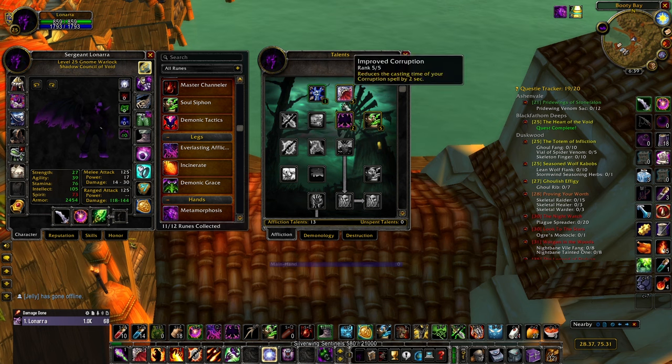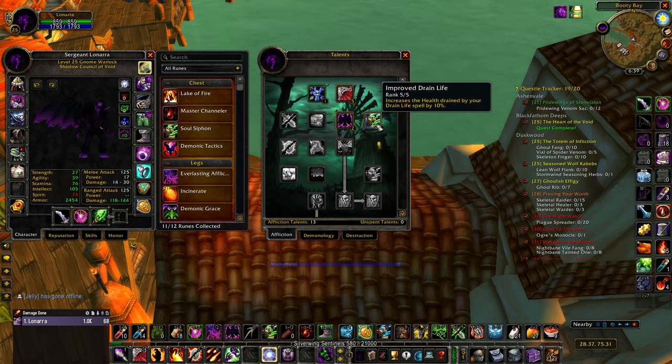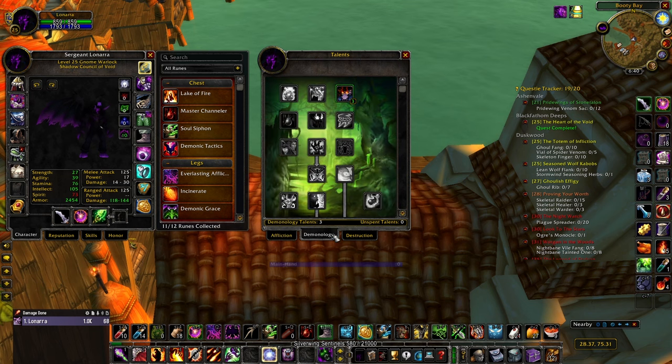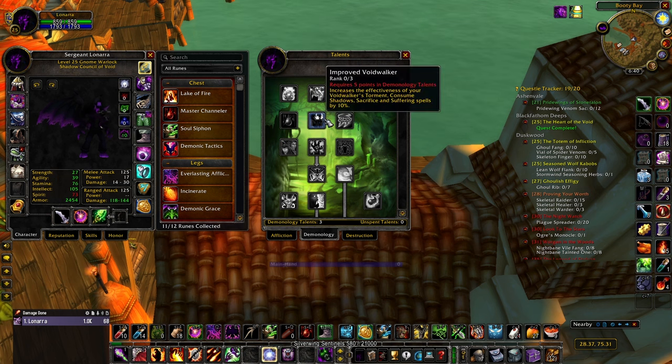Your flex points go into Improved Drain Life - a no-brainer since it pairs with Master Channeler Drain Life for tons of healing. It is slightly more damage-oriented even though it gives healing, coming at the cost of Demonic Embrace. If you're not quite geared and worried about your health, five points into Demonic Embrace is good - the spirit loss doesn't matter at all. For other talent options in the Demonology tree, there's Improved Imp - and this is a good chance to talk about pets, which I think a lot of people are doing wrong.